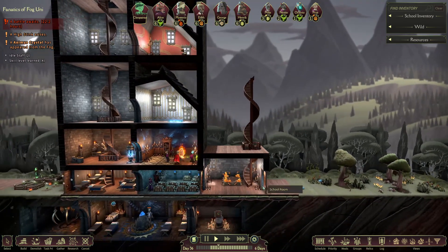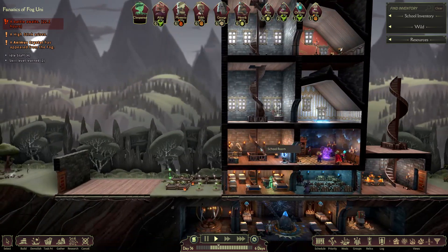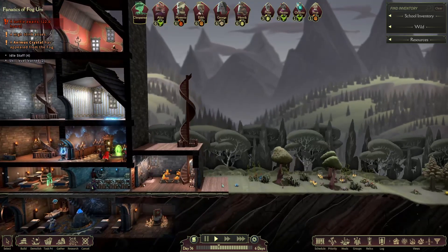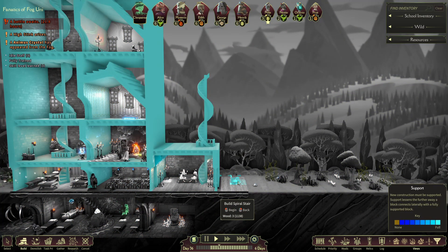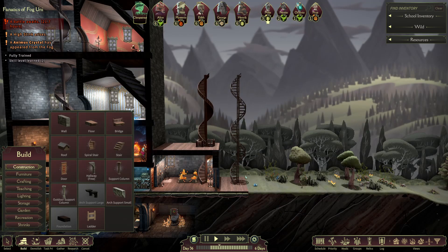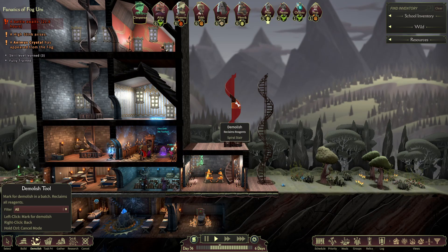So I might make a small corridor. Not so grand of an up and down like this one, but try to make it more efficient. Probably just put it in this little tile right here. Probably something like right there, and then we're gonna go ahead and get rid of all this juiciness right here.